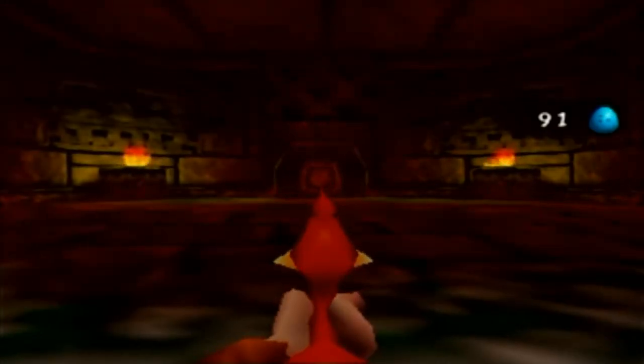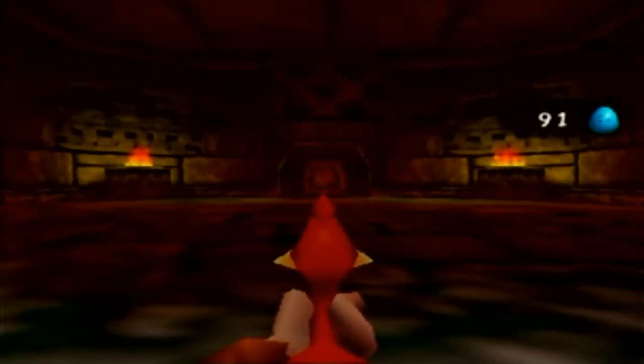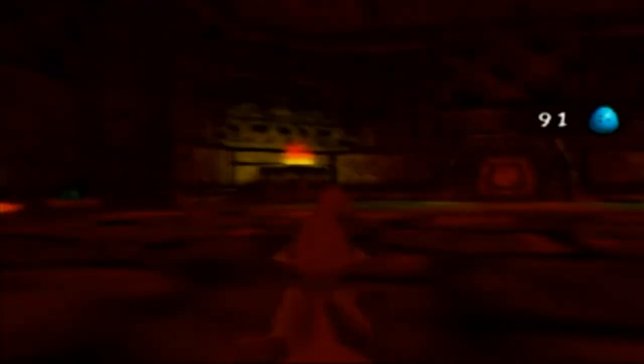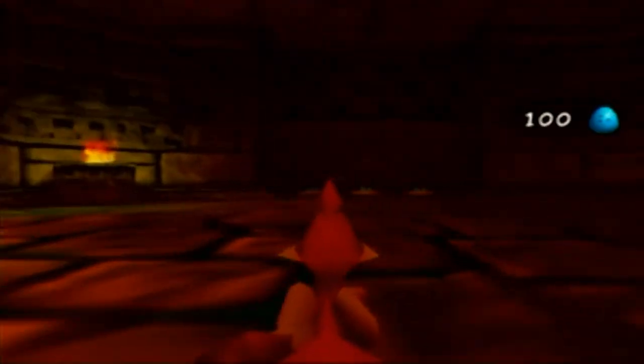Yes, Banjo-Tooie has first-person shooter sections, which were very widely hyped up. About half of them are super fun and half of them really suck. This is one of the ones that's actually pretty fun. You can move around like normal first-person shooters, and left and right C will make you strafe. This is important to know, because you're genuinely going to need to know that if you want to survive well. We can also fire eggs rapidly by holding Z. We can't jump in this mode, we can just move around.